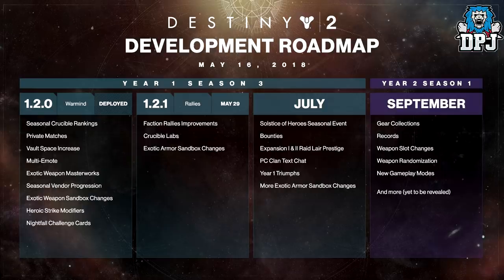Also coming are bounties returning, Wicked Expansion 1 and 2 raid lair prestige — we've been waiting a while for the raid lair prestige mode, hopefully this date is set in stone, but it has changed a lot as we know. Also included are PC clan text chat, Year 1 triumphs, and more exotic armor sandbox changes.